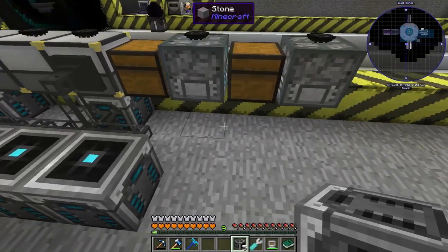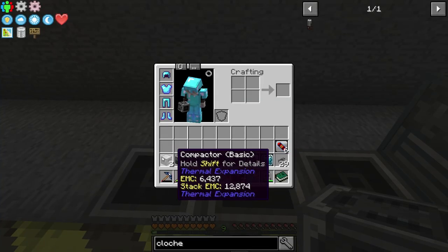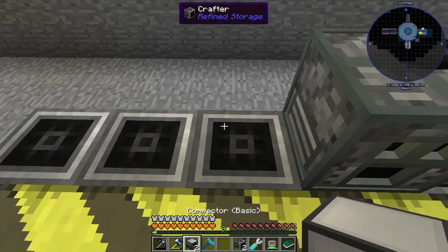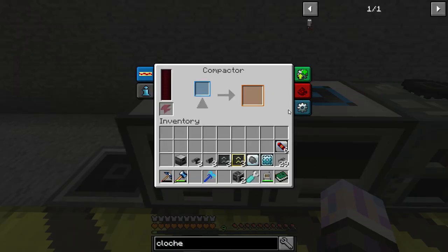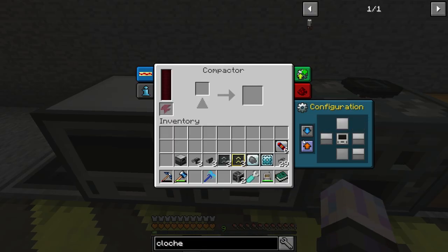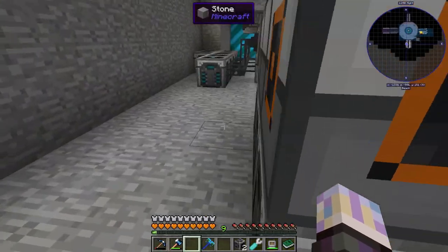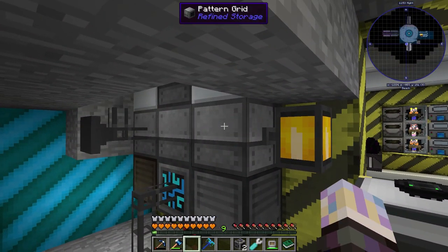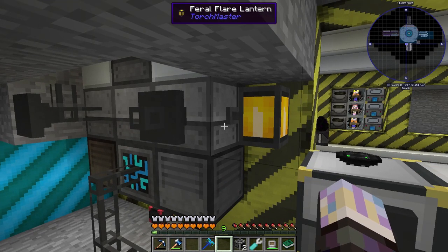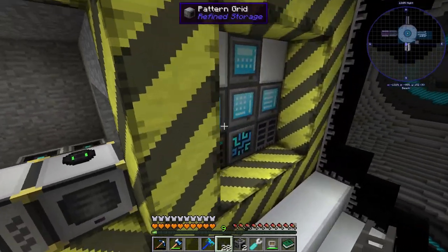Let's start getting these set up — I'll just throw them down wherever for right now. I have two compactors to automate plates and gears, and a redstone furnace. There's one other thing I want to deal with first: I want to go back to this pattern grid and set up an exporter. I want to make it so this thing is always full of patterns and I never have to craft them — just being lazy basically.